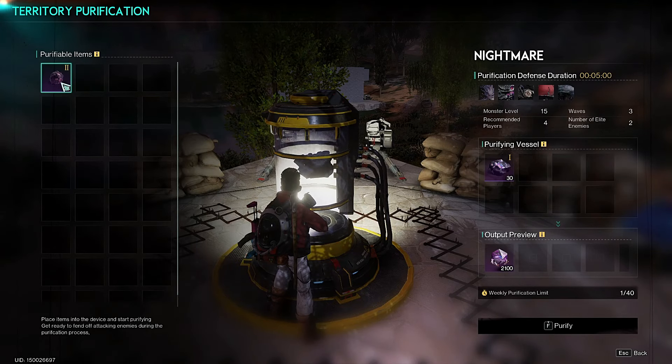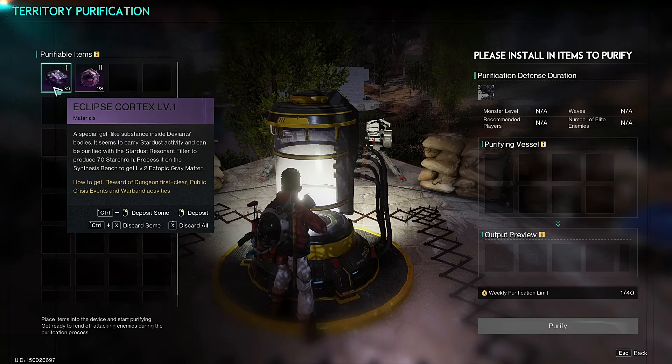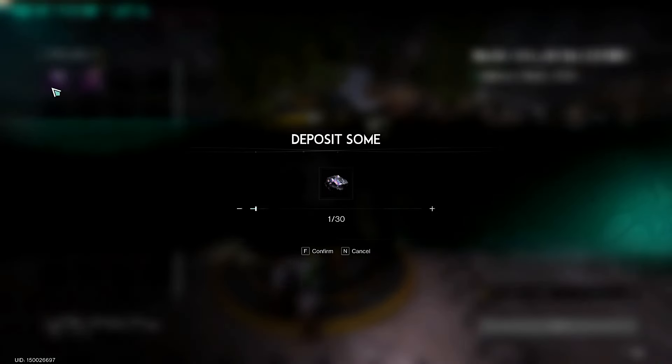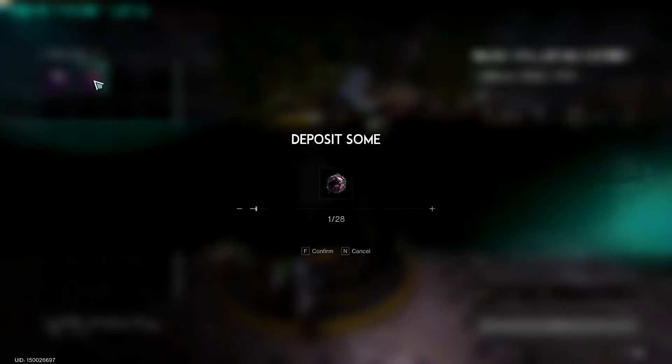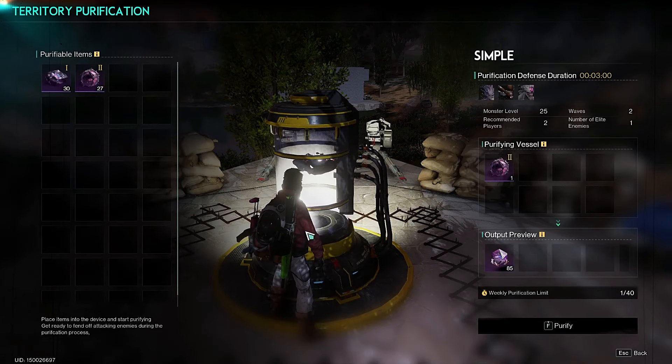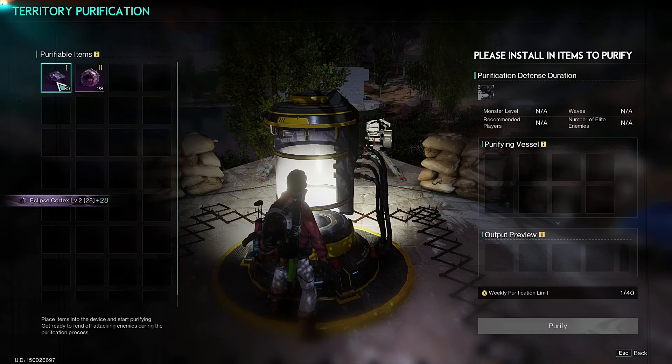Once Human, Phase 2 of Season 1 is finally officially out and the entire map has been unlocked. Up until this point, everybody was locked out of Chalk Peak and the rest of the map. But now, thankfully, that has been lifted and the real grind can begin.